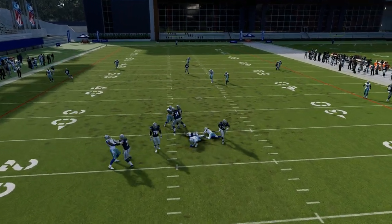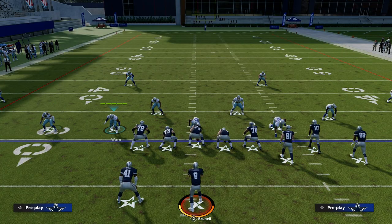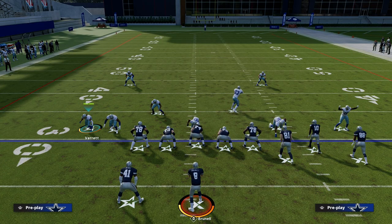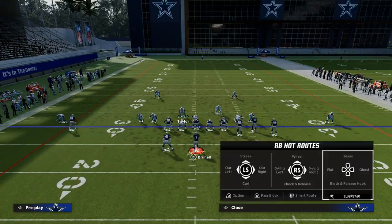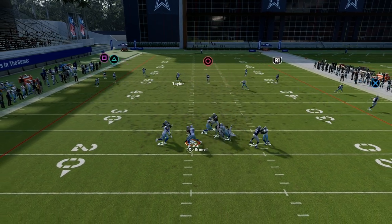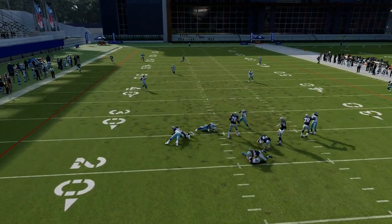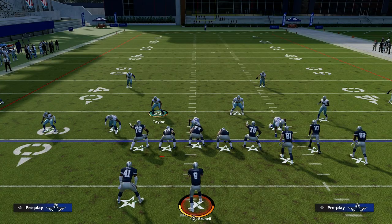It comes right in off the edge just like that — super simple. Another thing you can do with this is slide the corners in off the edges and run the loop blitz. You see right here, we get these loopers kind of looping either through the B-gap or around the edge. That's another piece to this defense.